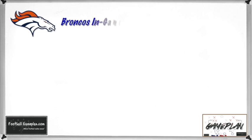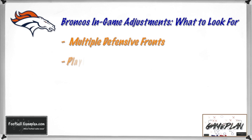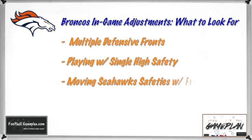Here are some in-game adjustments to watch for from the Broncos. Watch whether they utilize multiple fronts to stop the Seahawks ground game — a 4-3 over, an under front, or 3-4 looks — to get in better position to close down the gaps and keep everything bottled in tackle to tackle. Also watch whether they play with a single high safety; if they have success on the outside versus Seahawks receivers, it could allow them to put an extra guy in the box to stop the run or take away the short to intermediate passing game.